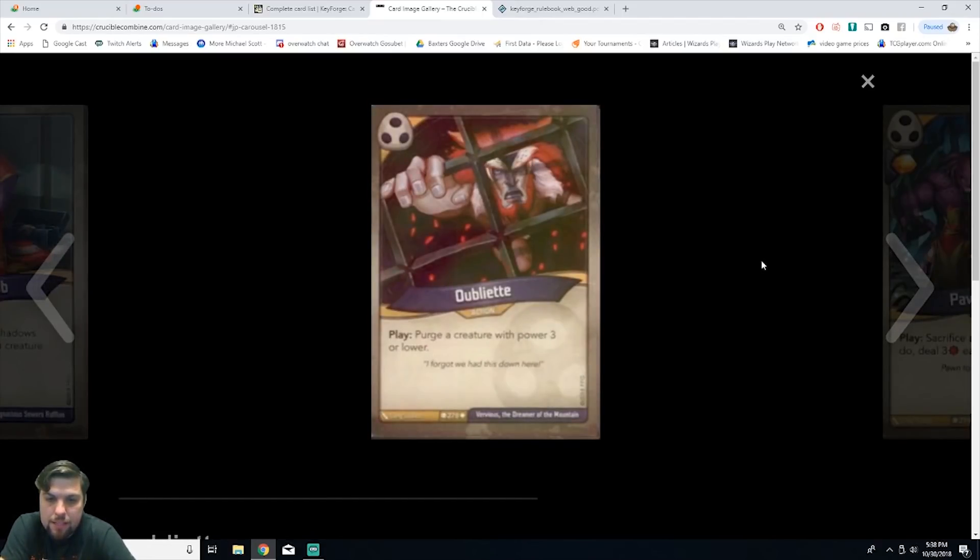Next we have Obliterate, an action card. On play, purge a creature with power three or lower. It's uncommon. This is really good — purging gets a creature completely out of the game, not just into the discard pile. I really like the purge mechanic especially against decks that rely on discard pile combos. I'd want some purge cards in any deck I build.